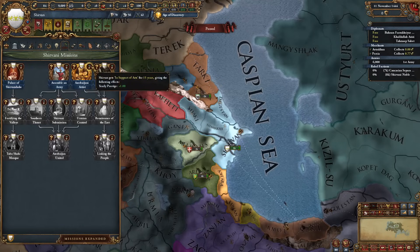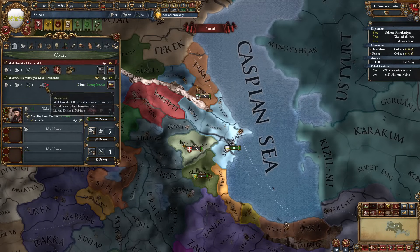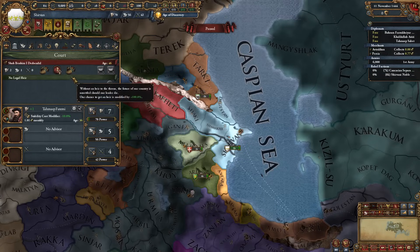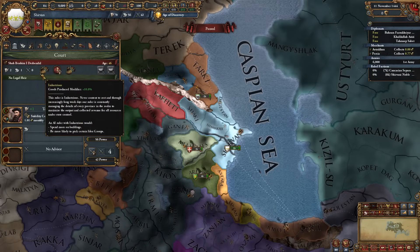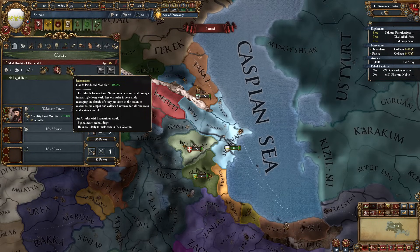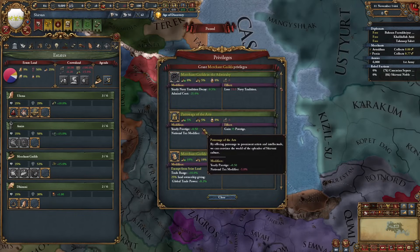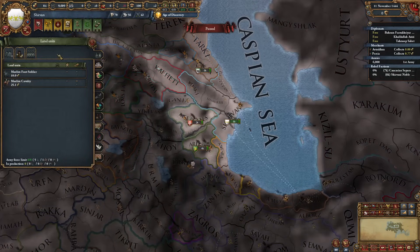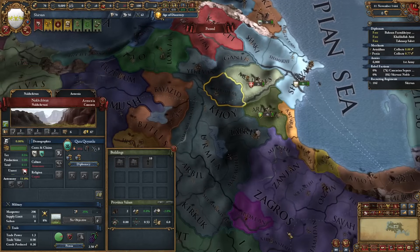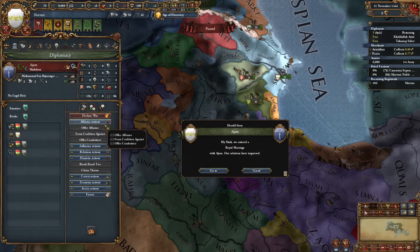Let's go ahead and complete this first mission - Azerbaijani artist, yearly prestige for 15 years. Now I really don't want to have this heir on my throne - very bad stats, let's get rid of him. My ruler has two industrious traits, so 20% goods produced modifier - that's interesting. Since we've lost so much prestige let's restore some by taking patronage of the arts. Now we can get some additional troops - let's recruit the free company. I'll definitely need protection versus this annoying Karakayunlu, so I'll royal marry Ajam to get this alliance.